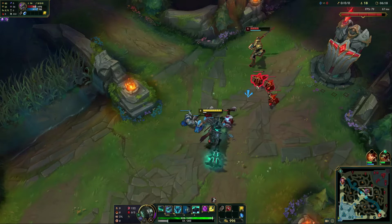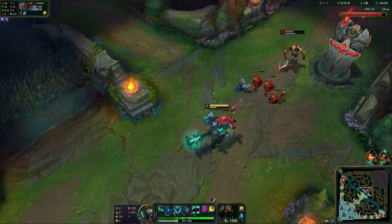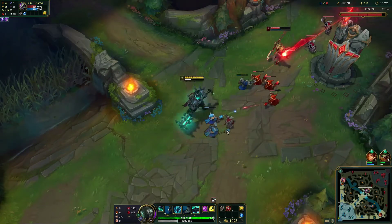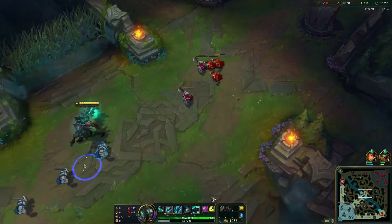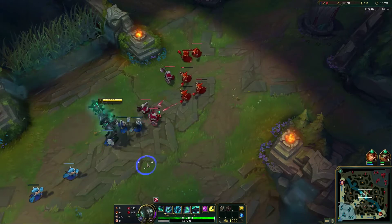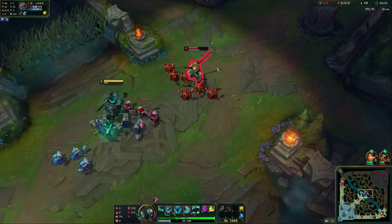We're going to use the Q just to push this in a little bit here. We don't like to freeze the wave in front of the enemy tower if we can help it. It'll actually come back to us now, so that's fine.